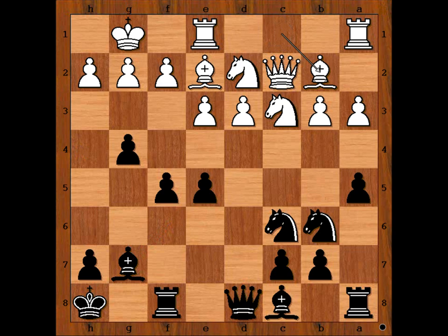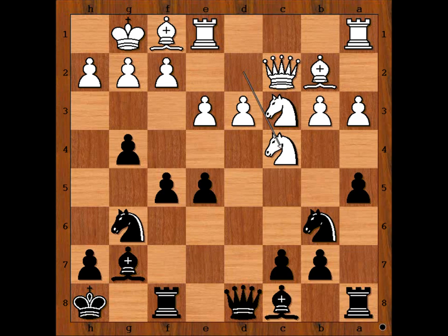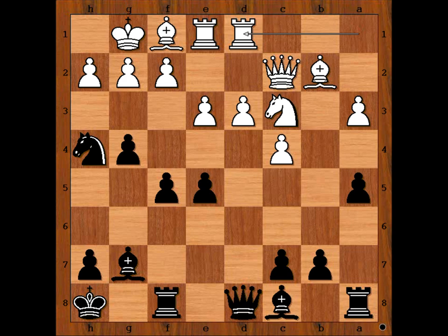Bishop to b2, knight to e7 — the knight is coming to g6 and perhaps to h4. Bishop to f1, knight to g6, knight to c4, knight takes knight, pawn from b takes on c4, knight to h4. Rook from a to d1, lining the rook with the black queen. Black to move.